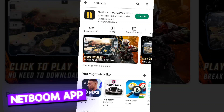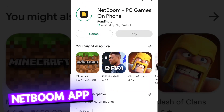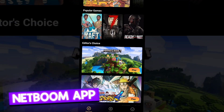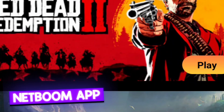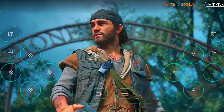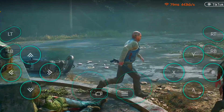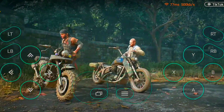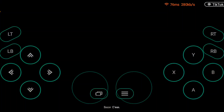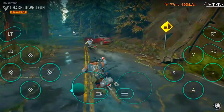After that, I tried the Netboom application. I downloaded it from the Play Store and opened it. Guys, believe me, I saw that this application also has a lot of amazing games available. I tried the Days Gone game, and believe me, the game is very smooth. I played this game for a long time because the graphics and the story of this game are really impressive.